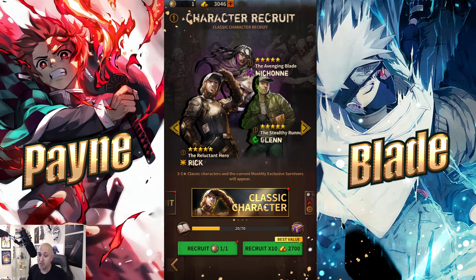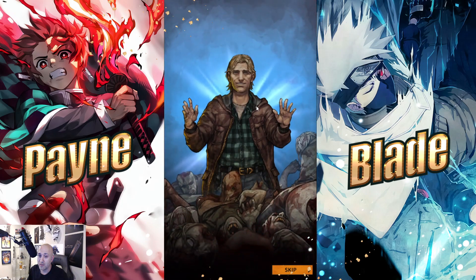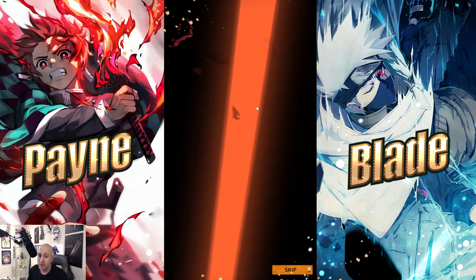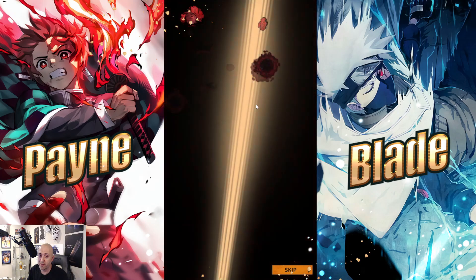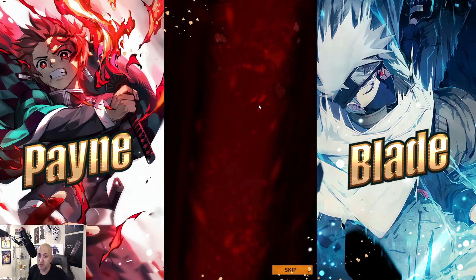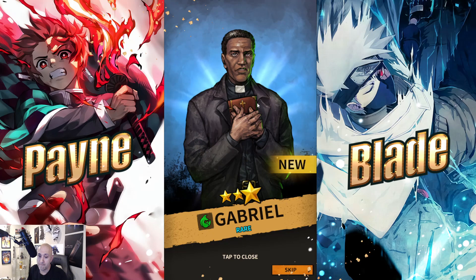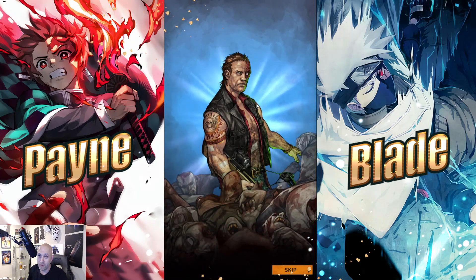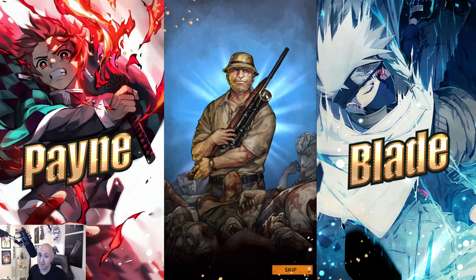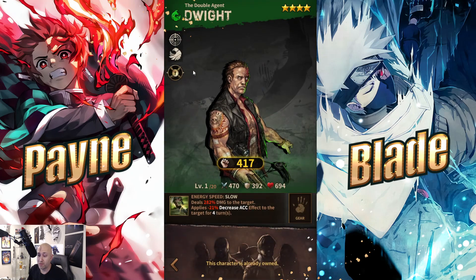Let's try another recruit and see if we can get a five-star this time. We got Aaron, Eric — these are all extras. Donna, Olivia — all three-stars, this pull has been nowhere near as good as the last one. Herschel, Gabriel — oh damn, we got Dwight! Another Dale, and another Dale as well. So this has been a really bad pull in comparison, but we did get ourselves a green Dwight at least, which is kind of nice.